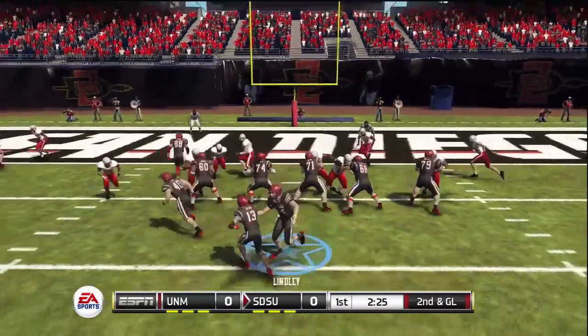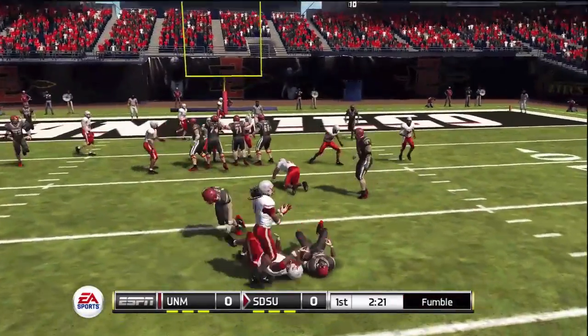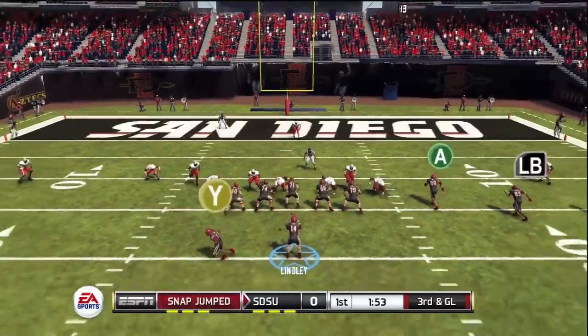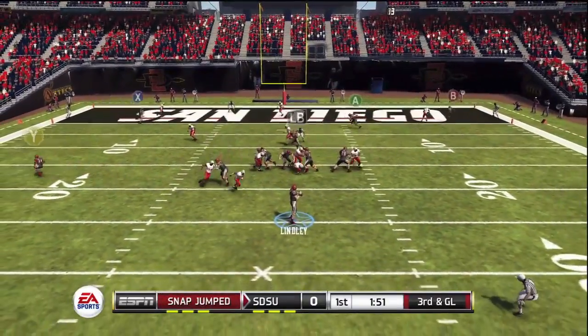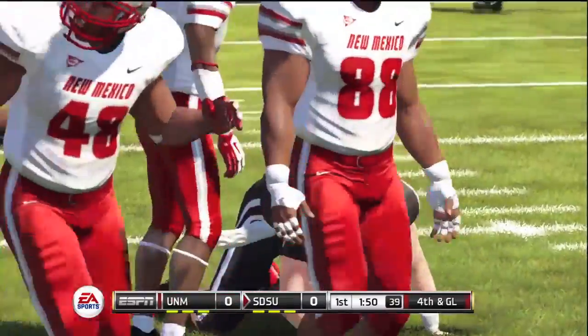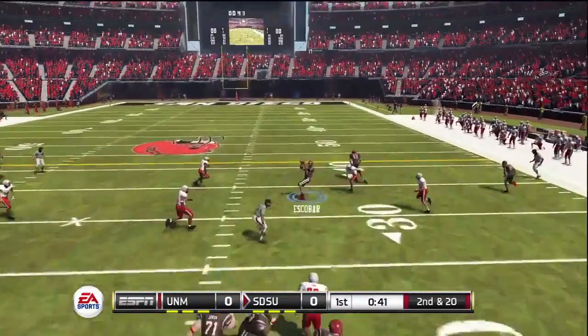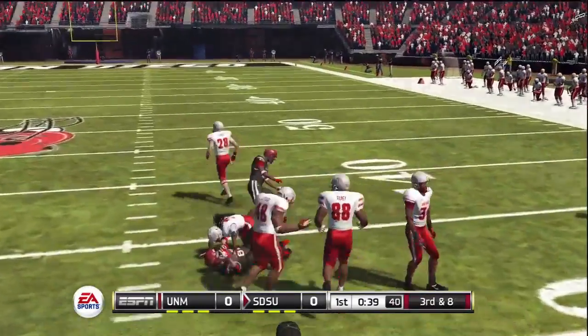So on second and goal, Lindley — play action — and the blitz is going to get him, he fumbles. His own teammate falls on the ball luckily, so they've got a third and goal. Another blitz doesn't result in a sack but he wasn't able to make the play and they don't get anything. Apparently missed a field goal.